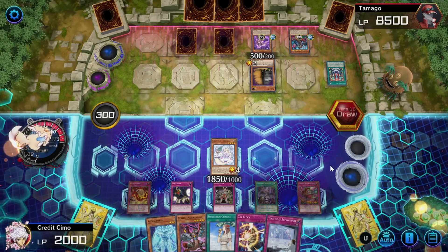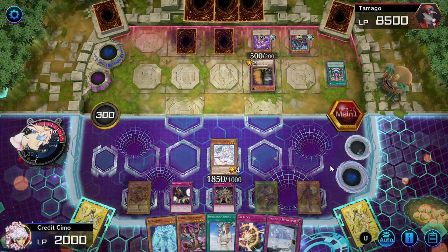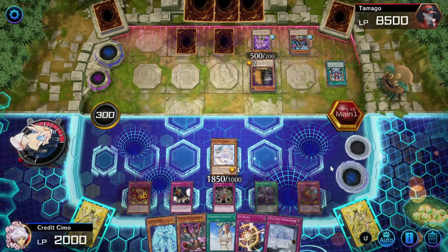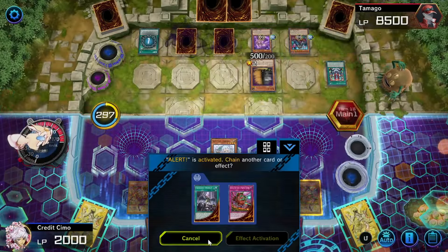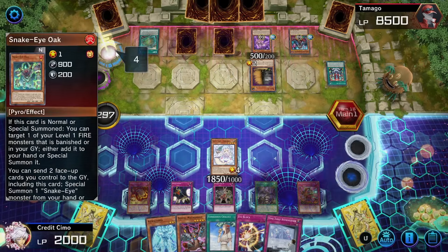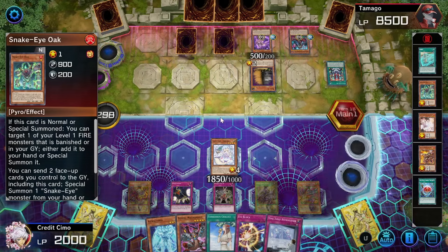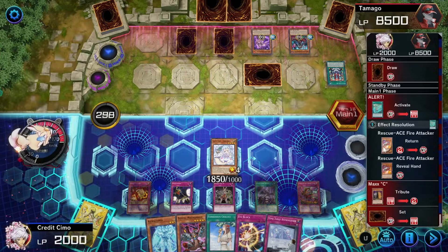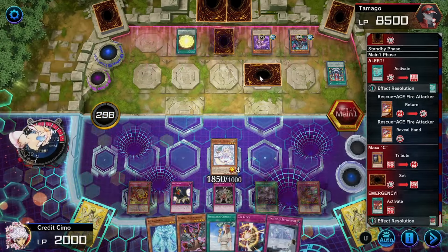We can swap out everything, get Time Thief on board — Time Thief, Bistial Magnum, put all that stuff onto the field. Retrograde, XYZ block, Forbidden Chalice — we can do our thing next turn. They're going to add a Rescue Ace card, that's fine. Somehow, we're actually up in resources, which I think is quite amazing. Then they're going to Tribute Set — Gozen match is on its way out anyway. This is very much on its way out. So I think we're going to get rid of the Gozen soon. They're going to summon out Rescue Ace Preventer and Tribute that.